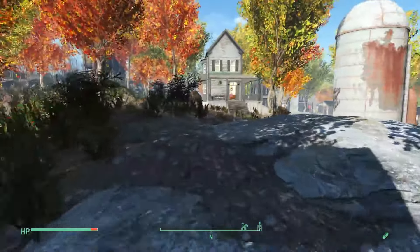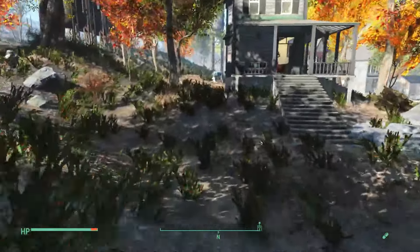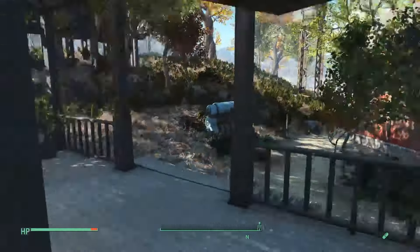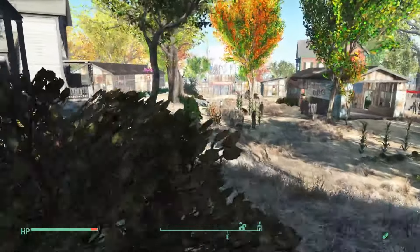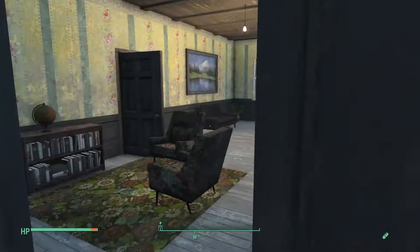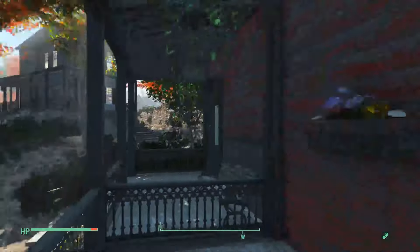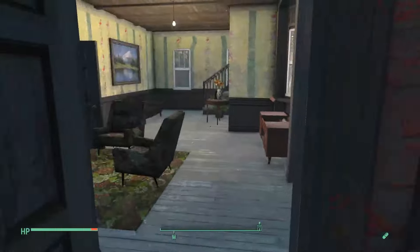We've got some good security there. If we go around and up here, past this house and the patio area, we've got another house — the fourth house in the settlement. I quite like all of the houses because they're all different and have a charm in their own way. I've got some hanging plants and some plants outside, and a little seating area.